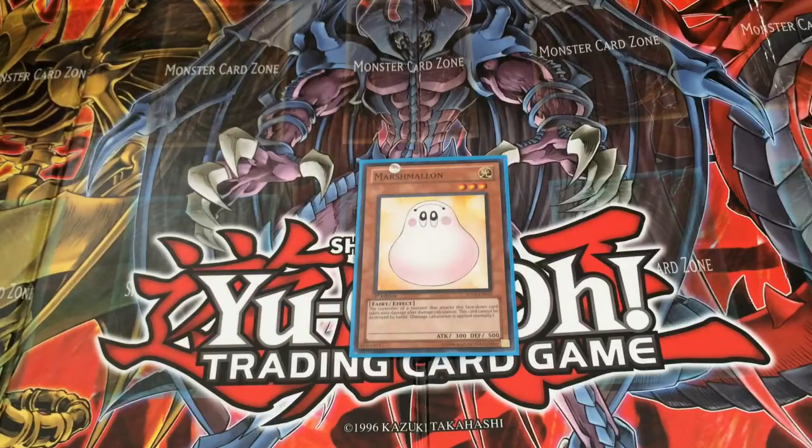Its effect is: the controller of a monster that attacks this face-down card takes 1000 damage after damage calculation. This card cannot be destroyed in battle. Damage calculations are still applied normally.